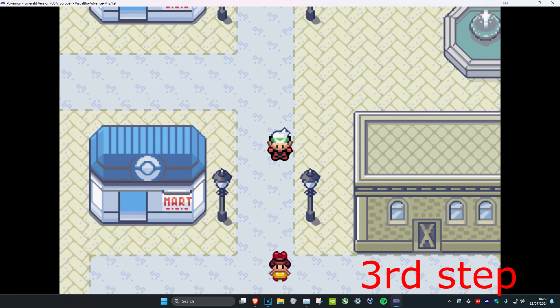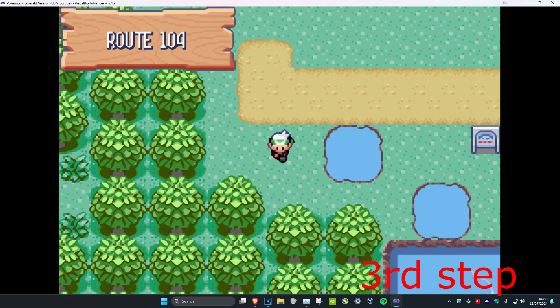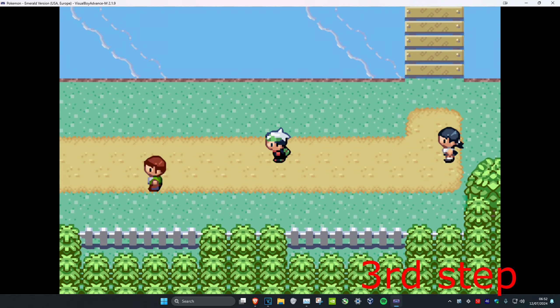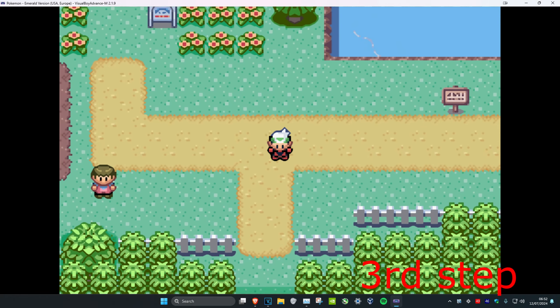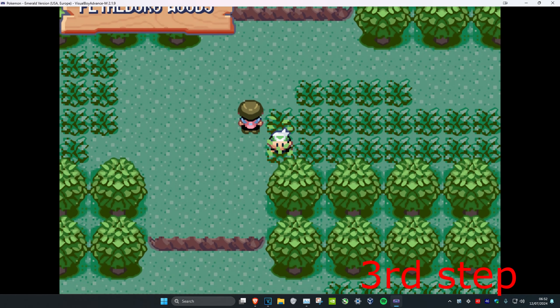Now for step number three, we're just going to go down — we have to keep going down, this may take a while. We're going to be speaking to an old man who's going to take us to Dewford City. You have to go through the forest — go through Petalburg Woods.